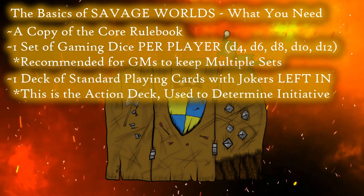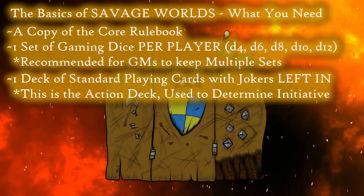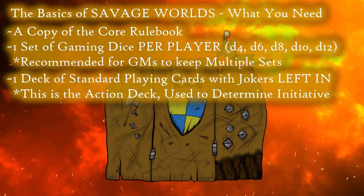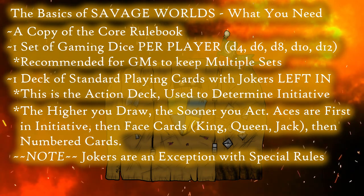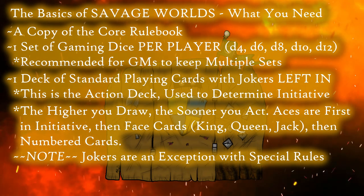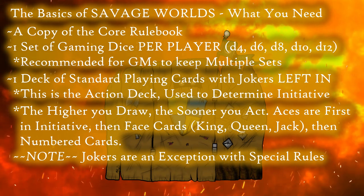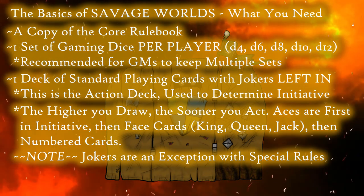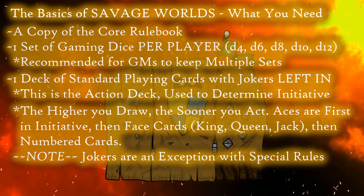Apart from dice, you're also going to need a deck of standard playing cards with the jokers left in. In Savage Worlds parlance, this is going to be your action deck, and it is used to both determine and track your initiative during combat. As usual for initiative, the higher the total the sooner you act, with aces being at the top of the order and the card suits used to break potential ties. However, this doesn't mean that aces are the most powerful cards in the deck — that distinction goes to the two jokers, which give a host of additional benefits that can severely shake up a fight. But we'll get more into this when we actively discuss combat in that future video.